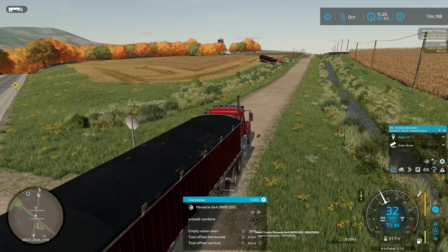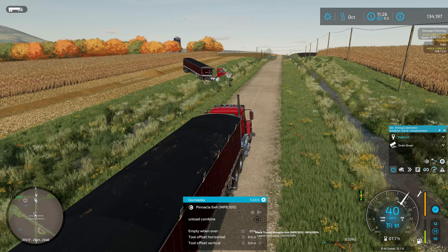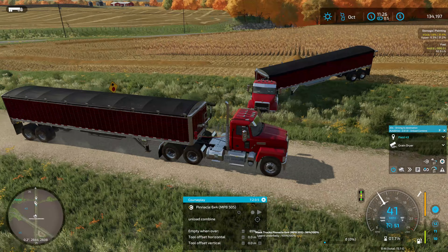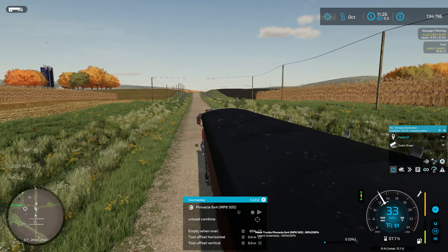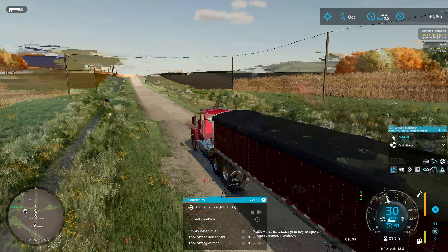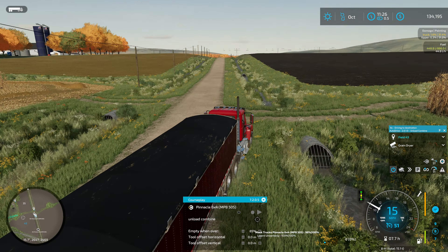Hello everyone, playing Farming Simulator 22 and welcome back to the Upper Mississippi River Valley. We're supposed to be working on harvesting corn here this episode. I'm actually just riding back with the truck — I literally just turned auto drive on.